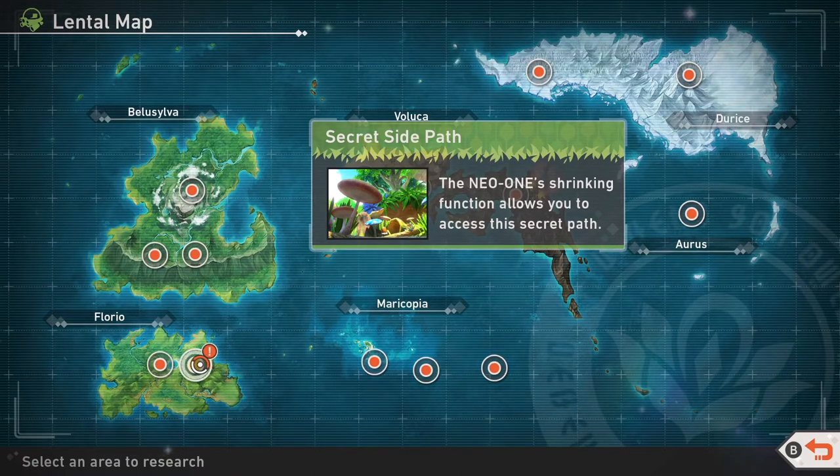In the Park area you do get access to the secret side path, which makes the Neo-One shrink and go through a totally new level. This is part of the free content update that just released today.